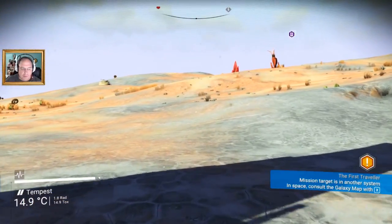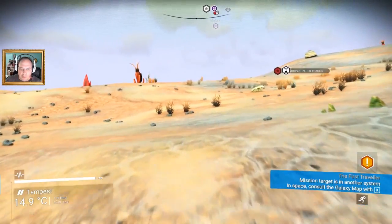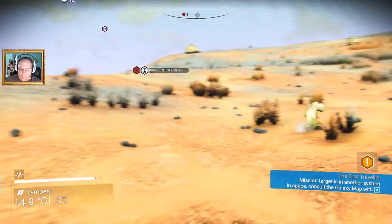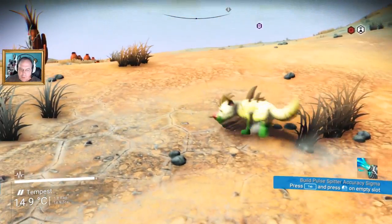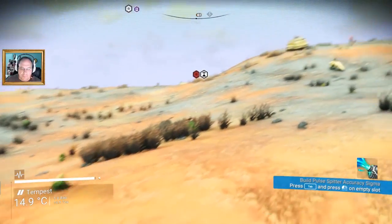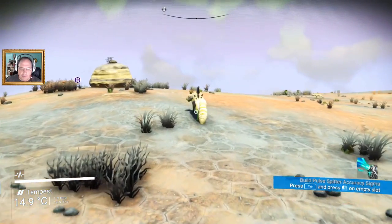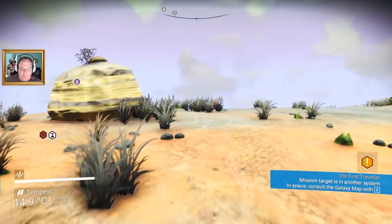Let's try to give you a look — we'll go up here. I don't want to use all my life support. It looks like a clown head or something. In this game you can categorize every rock and plant.